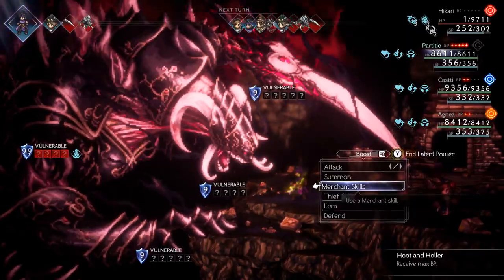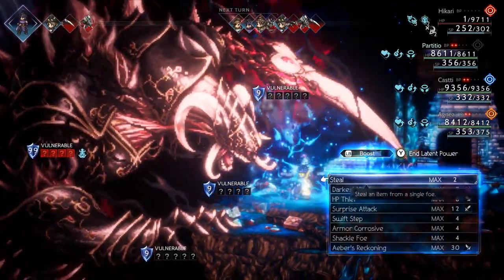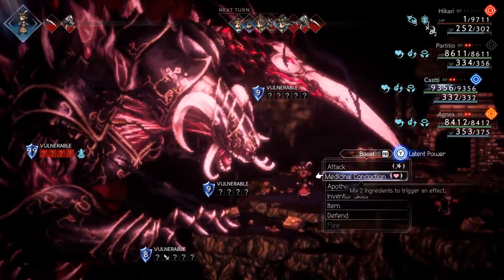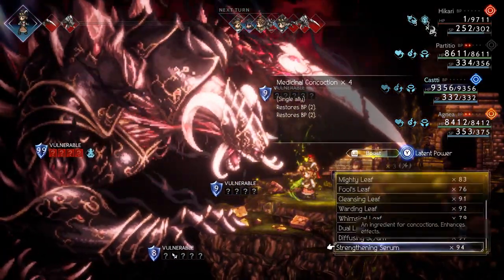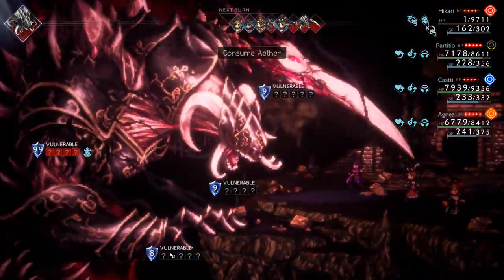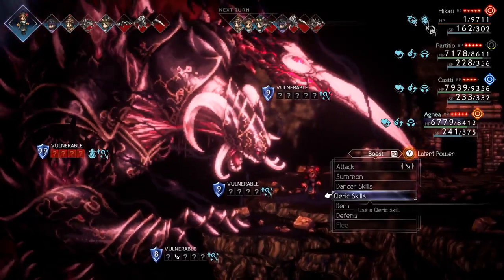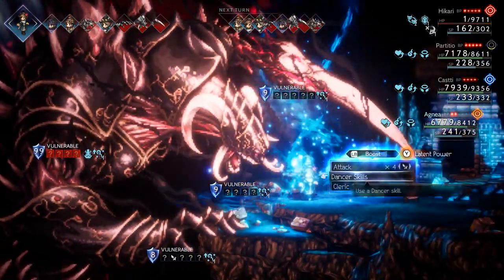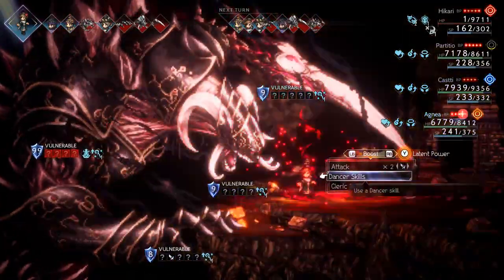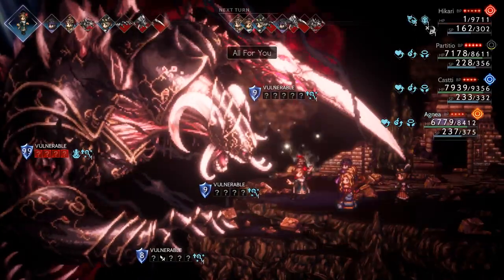Latent power — he has max boost. Use Thief Skills and Aver's; it won't be as powerful as Throne's but it'll do some damage. Then Medical Concoction: use two Pomegranate Leaves, Strengthening Serum, Diffusing Serum — that gives everybody max BP, which is huge. Pray that he doesn't kill Hikari — he didn't, thank god. Hikari's turn is coming up, boost him with Lion's Dance.